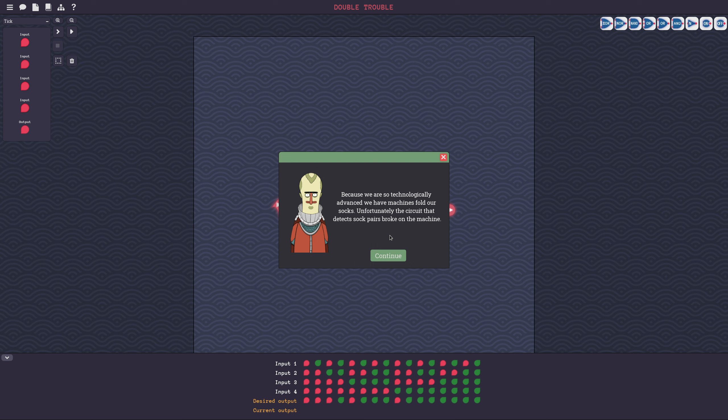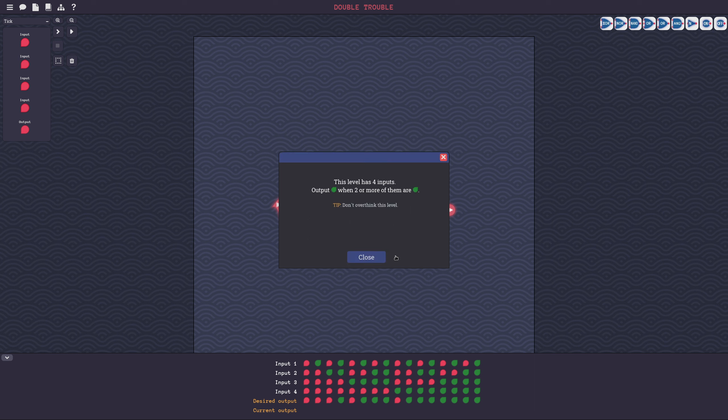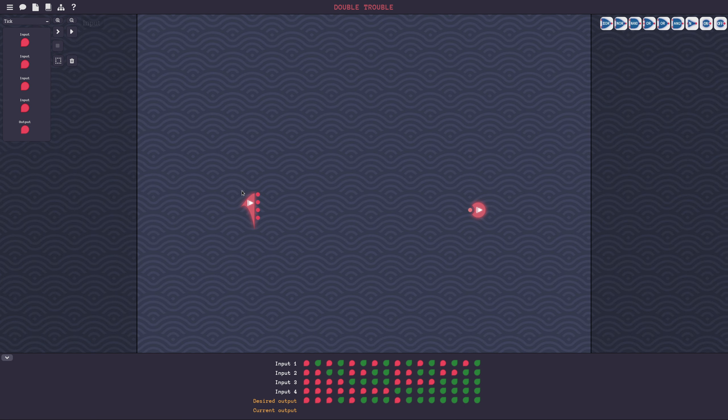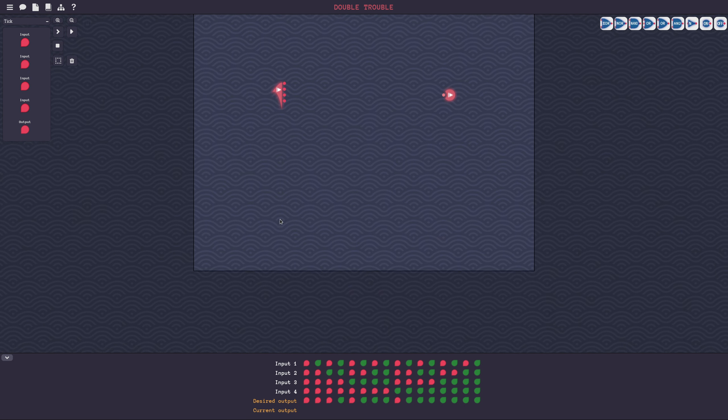Double trouble: because we are so technologically advanced, we have machines that fold our socks — unfortunately the circuits that detect sock pairs broke on the machine. This level has four inputs and outputs when two or more of them are green.